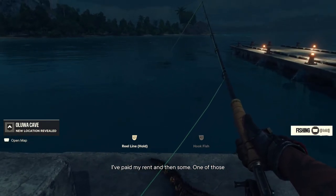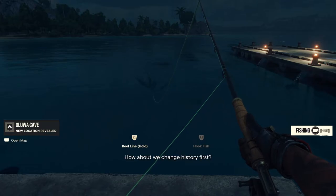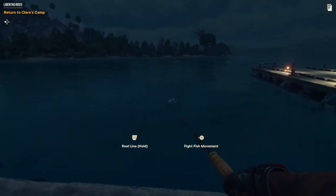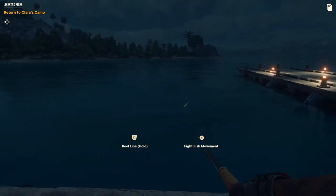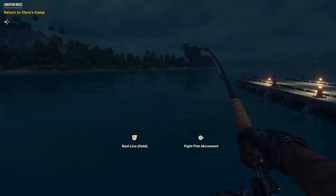From here, what I found best to do was kind of lightly tap the left trigger to kind of make the reel come in a bit and act like a fish. I'm not too sure if it's actually necessary, but it worked for me. The fish are going to swim up, and once it's time to hook it, go ahead and hit the right trigger again.